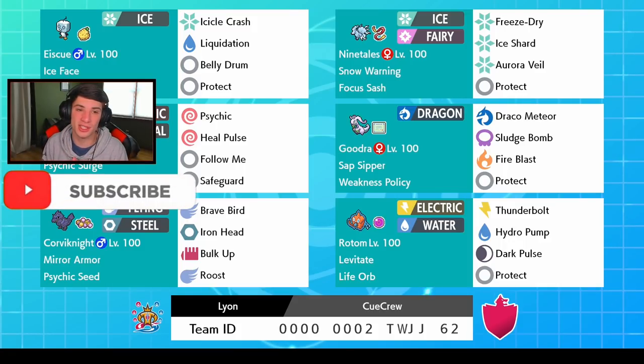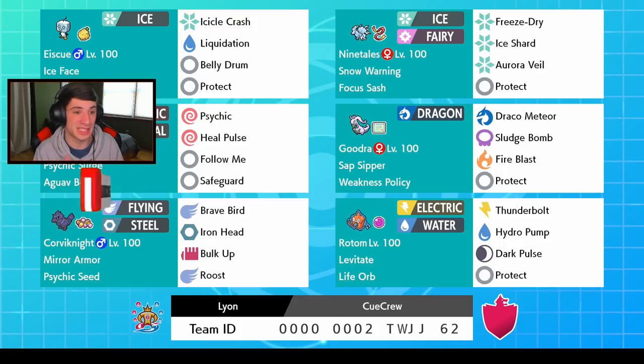On the team we got belly drum Eiscue — I call him Ice Cube — rocking Icicle Crash for STAB, Liquidation for coverage, Belly Drum to boost attack, and Protect. He's holding a Sitrus Berry for HP recovery and has Ice Face so physical attackers don't stand a chance in the hail. We also got Alolan Ninetales to set up hail with Freeze-Dry, Aurora Veil, and Protect — the hail works great with Eiscue since he keeps regenerating Ice Face.